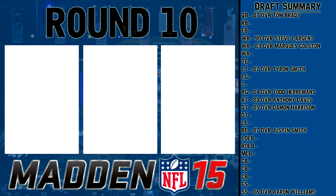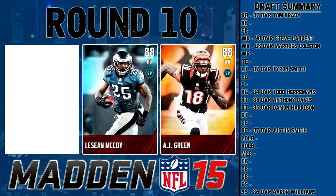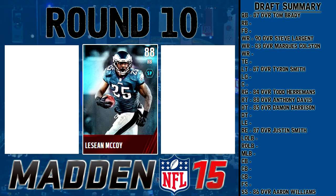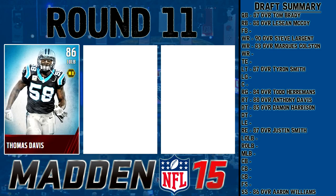Round ten features 88 overalls: AJ Green, a dominant receiver; LeSean McCoy, a very fast running back; and Kalil Campbell, left end. Kalil Campbell has too low a block shed so I'm staying away. AJ Green is very good and 6'4, but I already have a 6'4 receiver in Marcus Colston — they're kind of similar. I'm going with LeSean McCoy — dominant running back, very fast, very elusive. He's the pick.